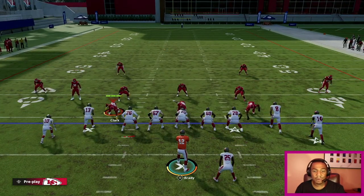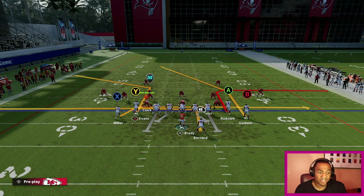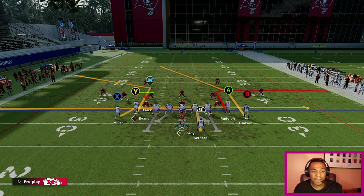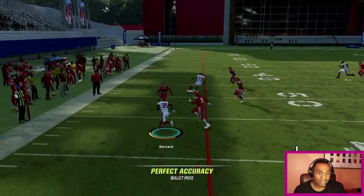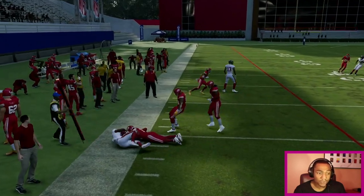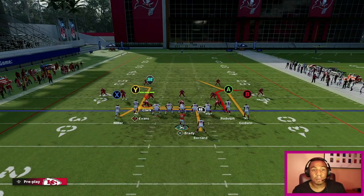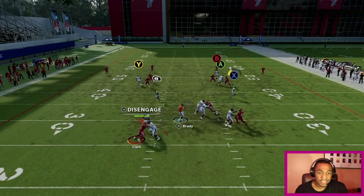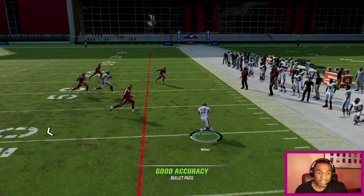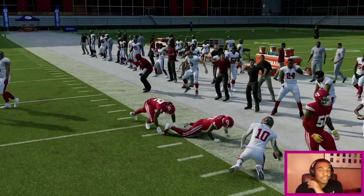Against Cover 4, we're getting into Y Out HB Swing. You can start it off easy — right now I got Scottie Miller coming across with a drag and my running back Giovanni Bernard also doing a drag, that's just an easy check down. I love to take check downs. If your opponent is playing you very far back because you've been bombing them all game, go ahead and take those little drags — they're easy, they set up big plays. I'll take a drag any day for five to ten yards.